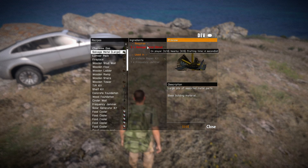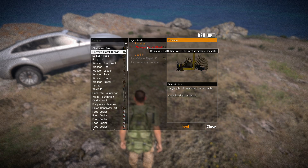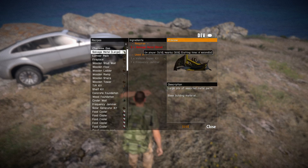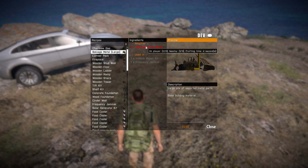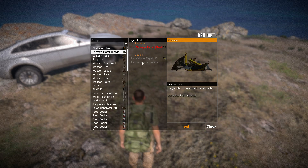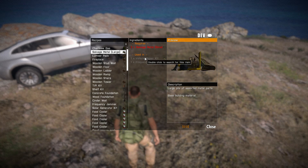As you can see in the tooltip, there are 0 out of 3 on the player and 1 out of 3 nearby, so that means there is a small salvage metal somewhere nearby — in this case it was inside a car. Of course, you can't craft if it's nearby; you still have to pick it out of the vehicle and have it in your inventory before you can craft.